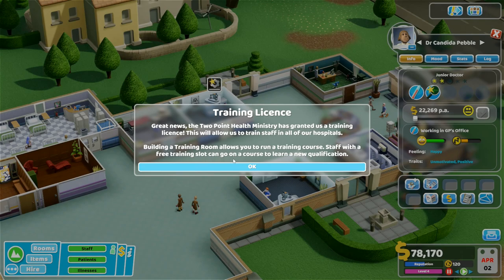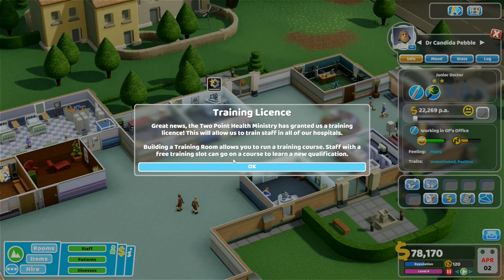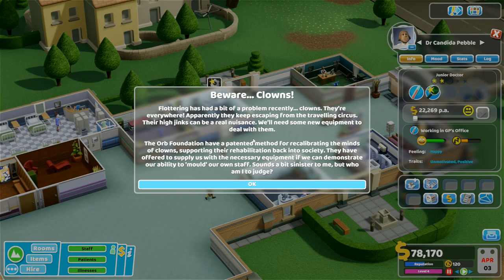Great news - the Two-Point Health Ministry has granted a training license. This will allow us to train staff in all of our hospitals. Building a training room allows you to run a training course; staff with a free training slot can go on a course to learn a new qualification. Also, Fluttering has had a bit of a problem recently - clowns, they're everywhere. They keep escaping from the traveling circus and their hijinks can be a real nuisance. The Orb Foundation has a patented method for recalibrating the minds of clowns, supporting their rehabilitation back into society. They've offered to supply us with the necessary equipment if we can demonstrate our ability to mold our own staff. Sounds a bit sinister to me.